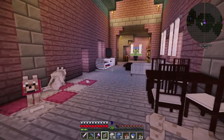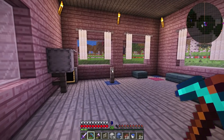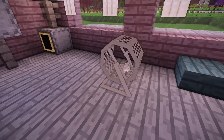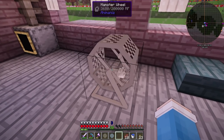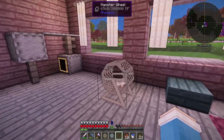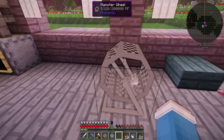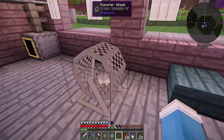I believe the hamster wheel actually works — I just don't know exactly how it works, so we're gonna have to do a couple of tests. Oh my goodness, it actually works! Look at him go — he's so cute. Wilbur, you're so adorable! So he's making energy — what does RF stand for? I wonder if he can like power up things. What if he could power up my wings? That would be amazing. I don't think it's possible, but if they can find a way to connect both of the mods and make it happen, it will be like the coolest thing in the world.